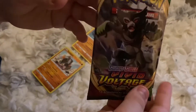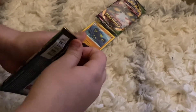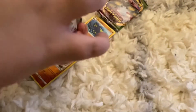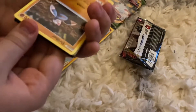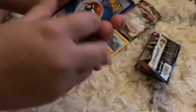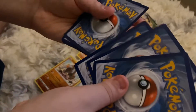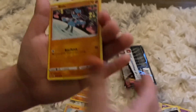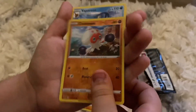Next up let's open the Rude pack. We got Fire Energy, Kakuna, Kristabri, Galarian Stunfisk, Bilberry, Oshawott, Dustox, Ferroseed, Riolu, Clobbopus reverse hollow, and a Vaporeon.